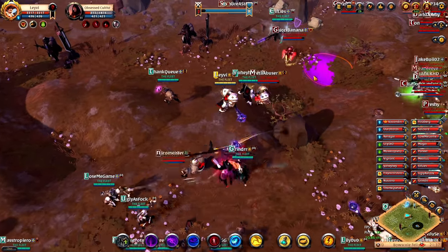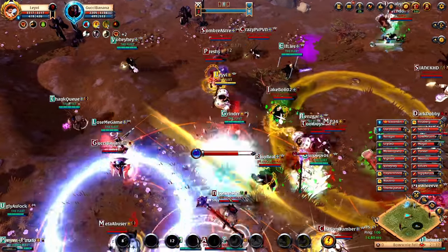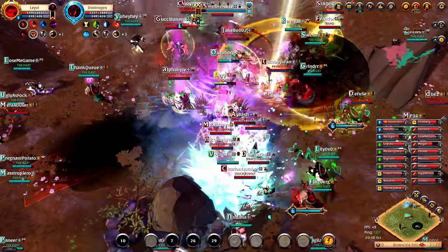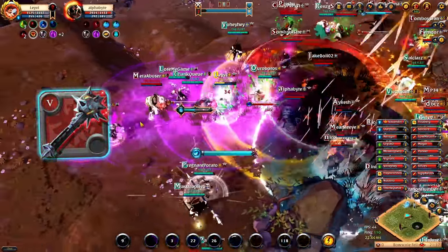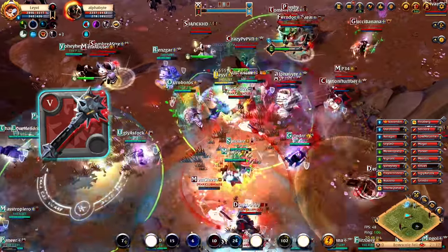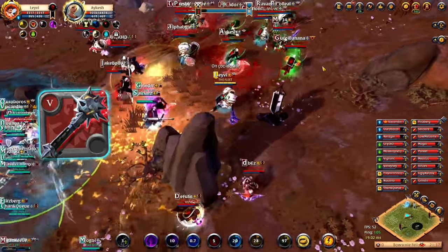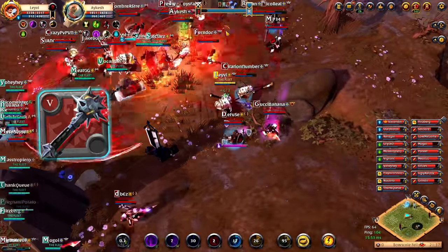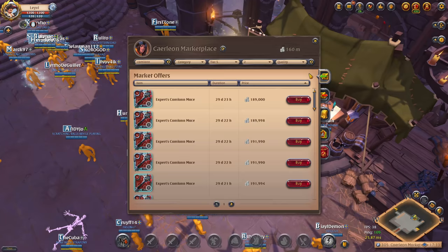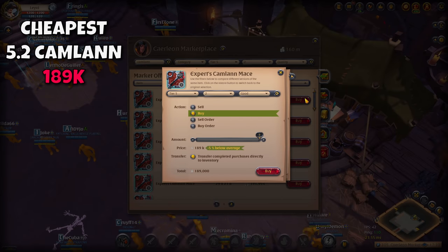So what is the process? You first need to find an item that you can make profit on. I've been playing a lot as a Camelum tank in Carleon lately, and I've been using a 5.2 Camelum mace. After breaking and losing some of my maces, I got curious about the price difference if I were to simply enchant my own weapon instead of directly buying it from the market. And the price difference is huge.